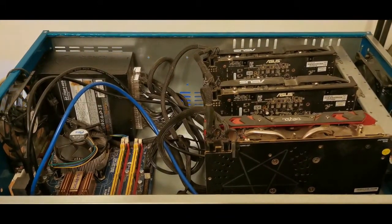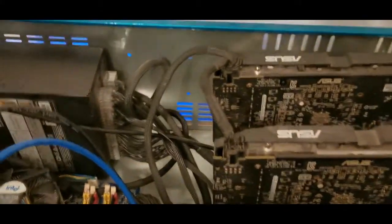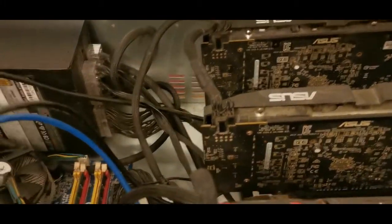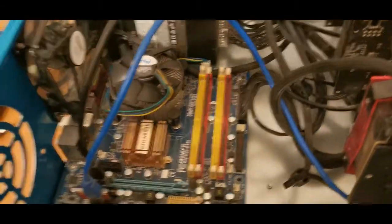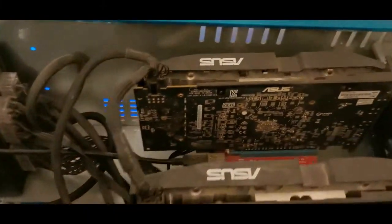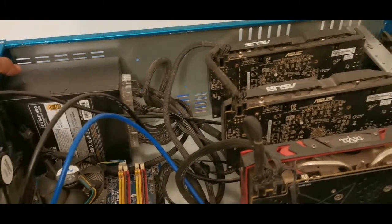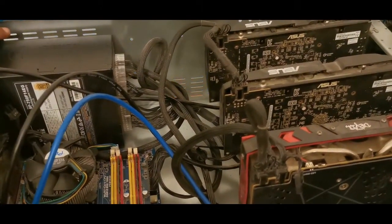We have two ASUS RX 580s and we don't know which one is not working. We're going to take this riser cable and test the first card by unplugging it from the motherboard, leaving the other two in, and see if we still see two graphics cards. If we still see two, it might just be a PCIe riser that needs changing. Let's get back into Simple Mining OS and see if we can see both RX 580s.